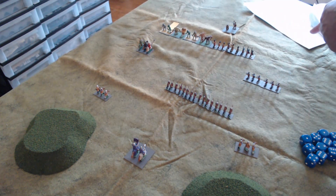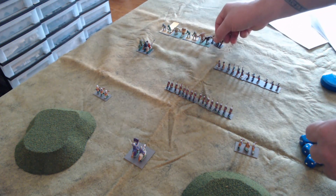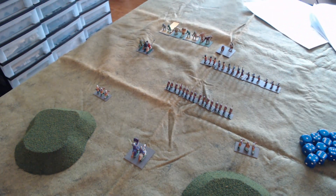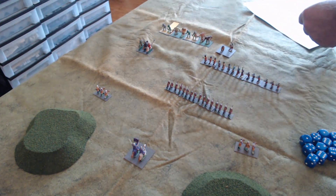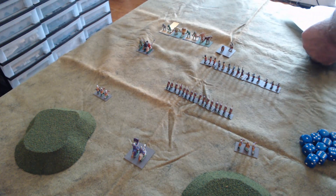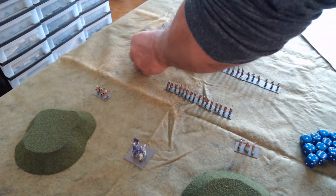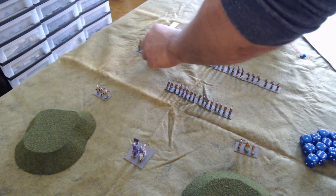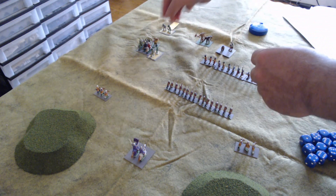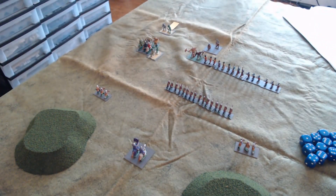The medium infantry can also move up nine, so they all move forward. The ogres and trolls: the broken unit can't move, but the rest can. Ogres move nine and trolls move 12. The trolls can move around and attack the flank of the knights, the ogres move nine to attack the knights from the front, and the other ogres stay in line with the rest of the orcs.